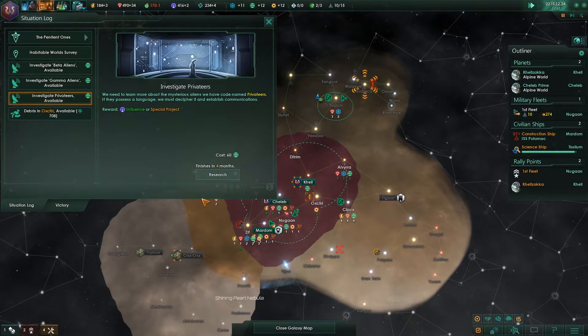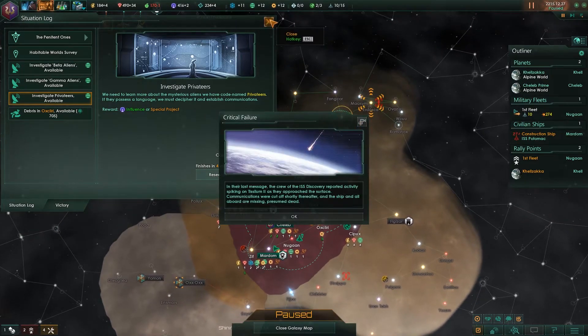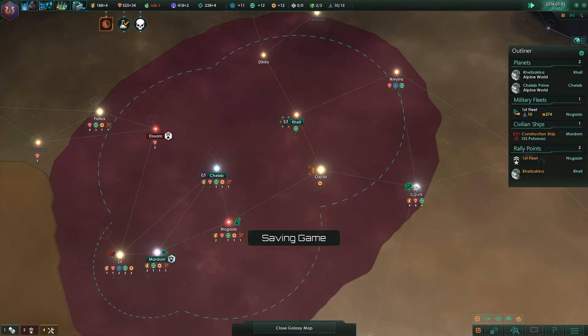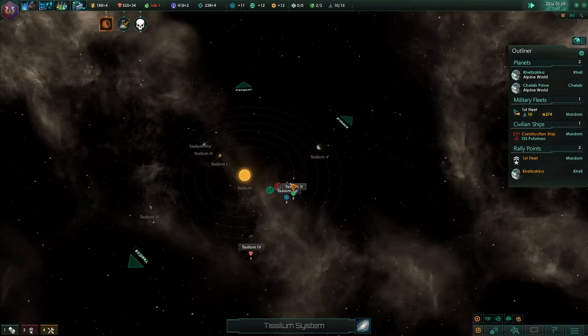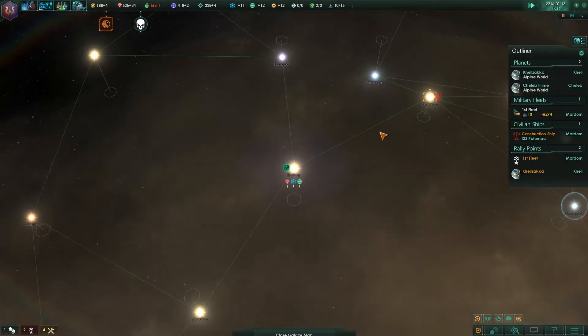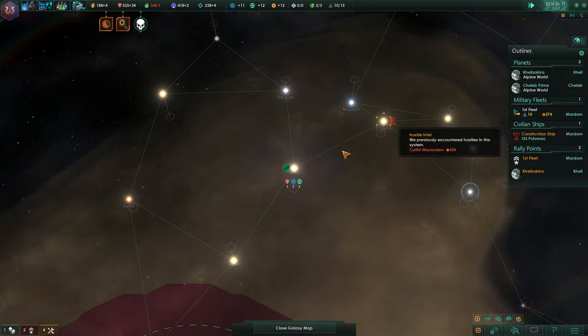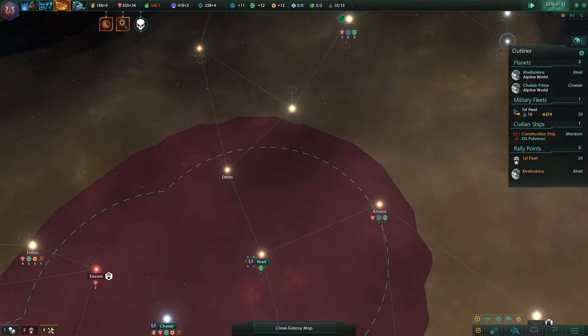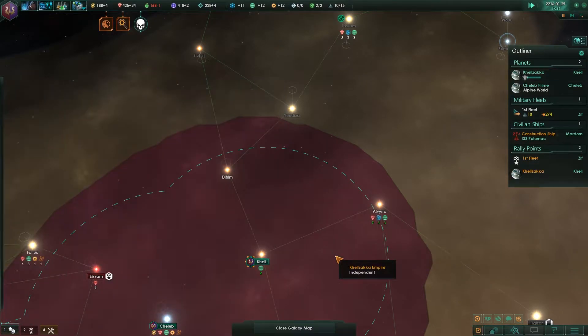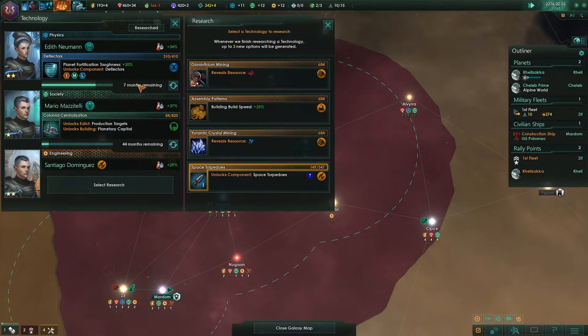Let's check our situation log. Four months — that's quite a lot, but I want to establish a presence on this planet so that we get a lot of society output. Wait a minute — how did we lose yet another scientist ship? This is ridiculous! How is this possible? That's our third one we lost. This is driving me mad.